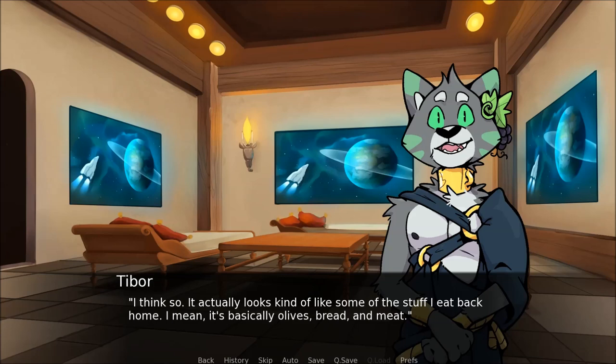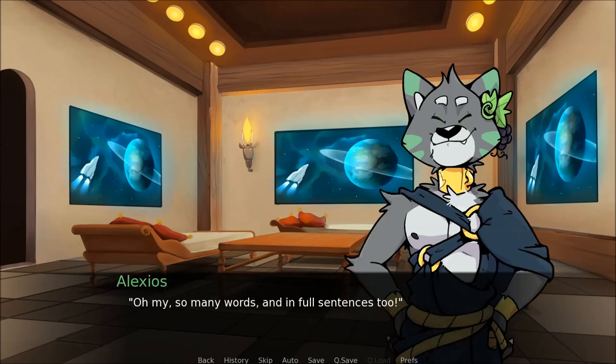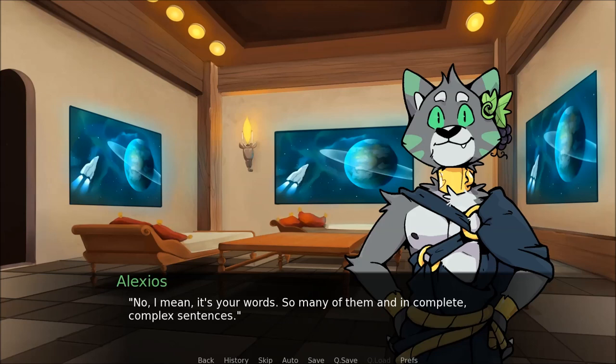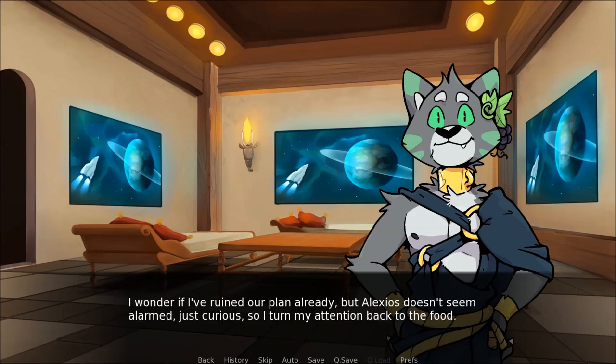Will this food agree with your stomach? I think so — it actually looks kind of like some of the stuff I eat back home. It's basically olives, bread and meat. I point to each of the dishes. Alexios puts his paw up to his head. Oh my, so many words, and full sentences too. I freeze. Oh, I mean I don't really know what this food is, I'm just guessing. No, I mean it's your words — so many of them, and in complete complex sentences. I'm bad at this. I guess the wolves uplifted intelligence a lot more back then. Oh, maybe.